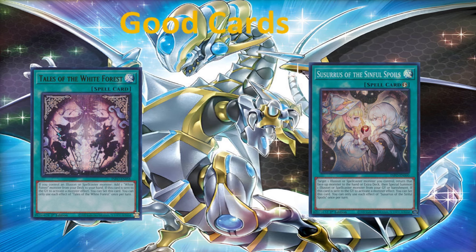Currently, Illusion is a very new type in Yu-Gi-Oh and its support is few and far between. Hopefully in the near future we can see a generic rota for Illusion — we do have it with the monster Nightmare Apprentice, but hopefully we can see that with a future spell. Moving on, we have Susurus of the Sinful Spoils. Its effect: target one Illusion or Spellcaster monster you control, return it to the hand or extra deck and special summon one Illusion or Spellcaster monster from your graveyard or banishment. And if it is sent to the graveyard, you can set the card. Fantastic card with potential — I wouldn't say I'd fully recommend it, but it's there.